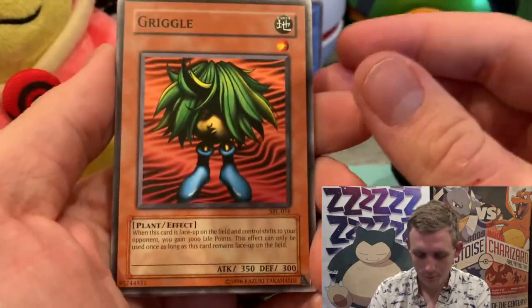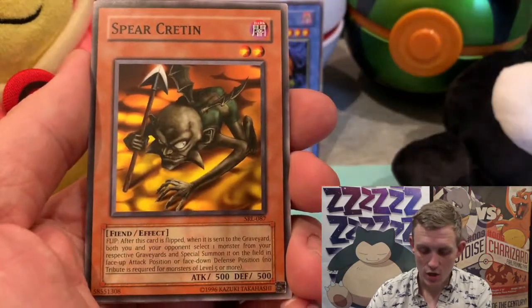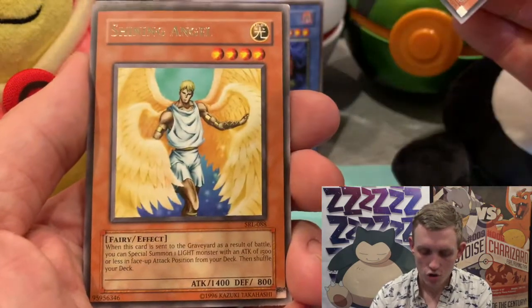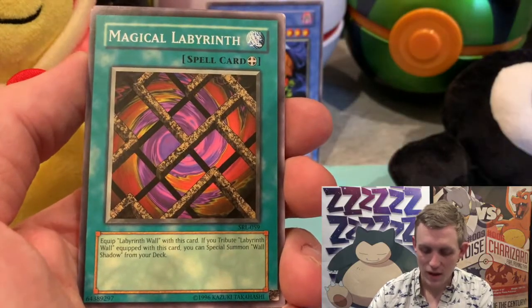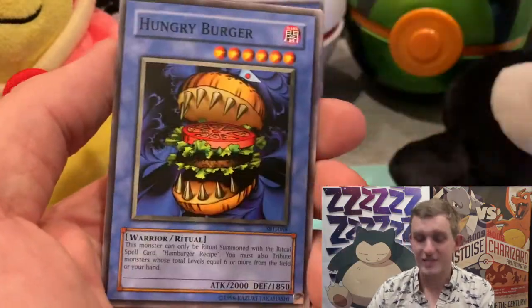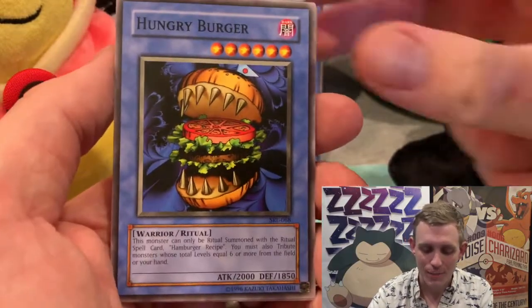Well, at least this is done on camera. Okay — a Griggle, Darkness Approaches, Spear Cretin, Ceremony of Bell. So this is where the ultra rare would have been. Shining Angel. We got a rare — oh look, Magical Labyrinth! Magical Labyrinth goes with the Labyrinth Wall, and then you can get the monster. Forget about the repackaging — we got our Hungry Burger number two!